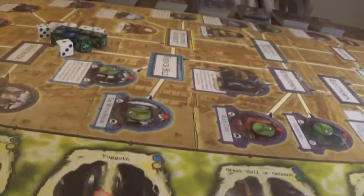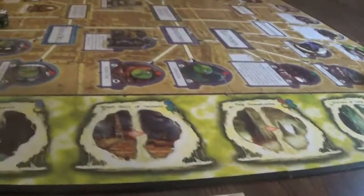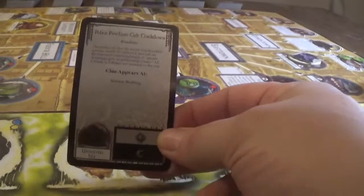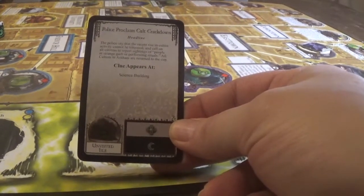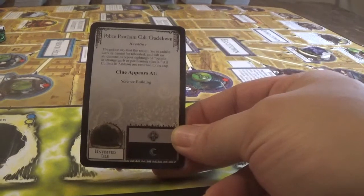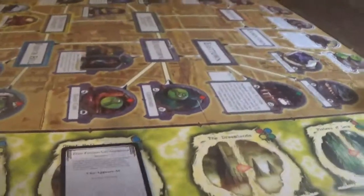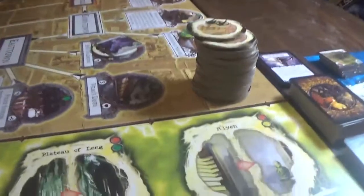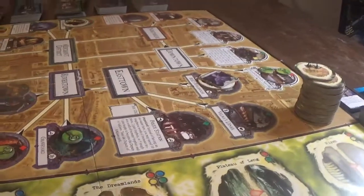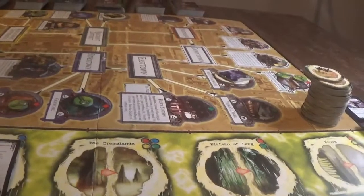That's not too bad. Let's go ahead and do the Mythos phase. We have Jailbreak - we can't do that one, we're not playing with that. Here we go: Police Proclaim Cult Crackdown. The police say the recent rise in cultist activity cannot be tolerated. All cultists in Arkham will return to the cup - there are none. Clue appears at the Science Building. We have no monster movement. We do have a gate at the Unvisited Isle. Let's put a doom token and grab a monster. We have one of these Child of the Goat.